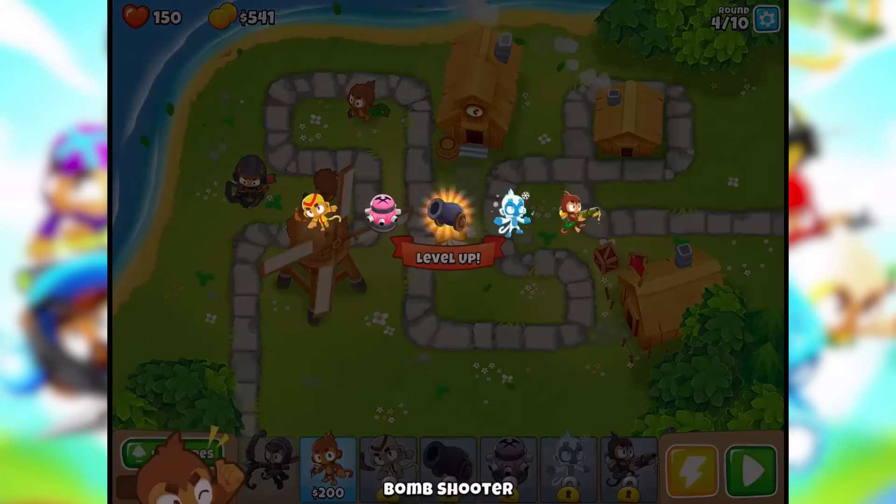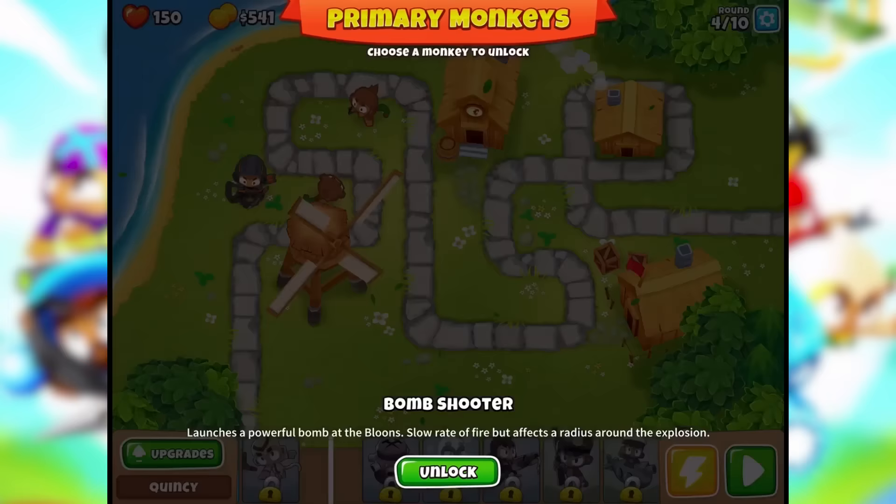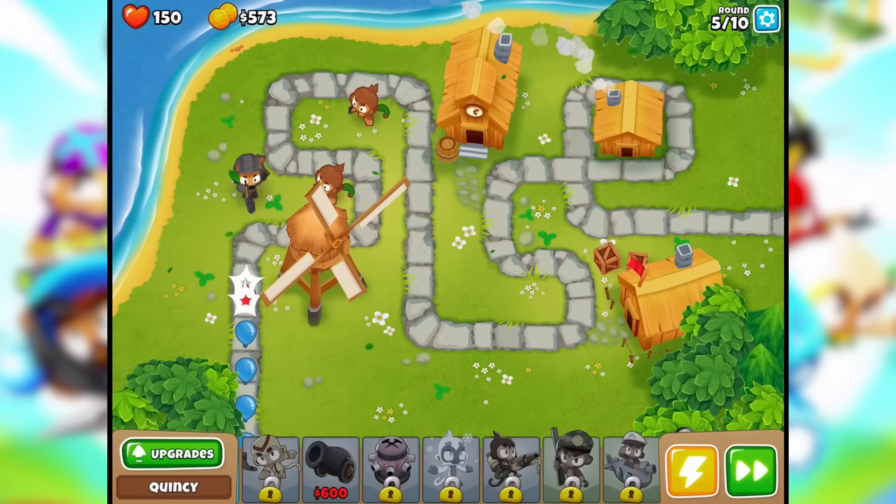Primary monkeys — choose a monkey to unlock. Bomb shooter launches a powerful bomb at the Bloons: slow rate of fire but affects a radius around the explosion. Bomb shooter it is. I don't have enough money to place one, so let's go to the next round — and I'm doing pretty good myself.